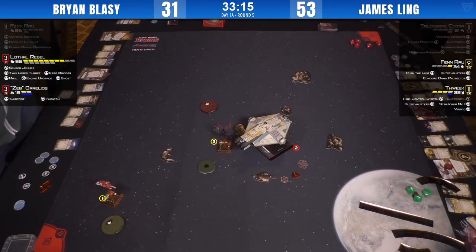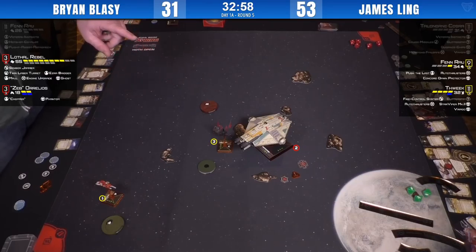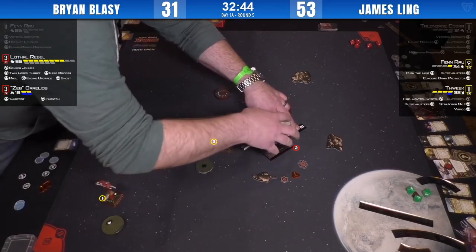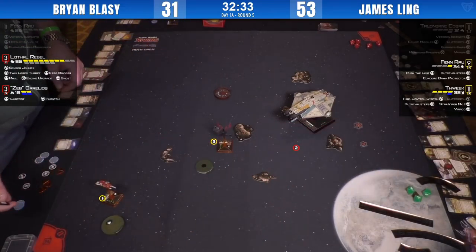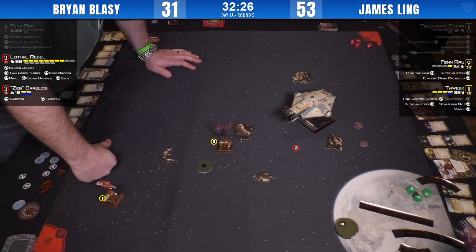We're midway through the match with 33 minutes left on the clock. Let's do a recap — we're at round five of Canadian Nationals and after this we're casting one of the bubble matches. Big shout out to our American friends from south of the border who have driven all the way up — we've got members of Nova Crates and some gents from Albuquerque here. Rebels are the top represented faction today, but there's a really interesting mix of ships. We've had a good mix of lists, including two Ghost-Fens on the stream table, but we're more interested in the players.